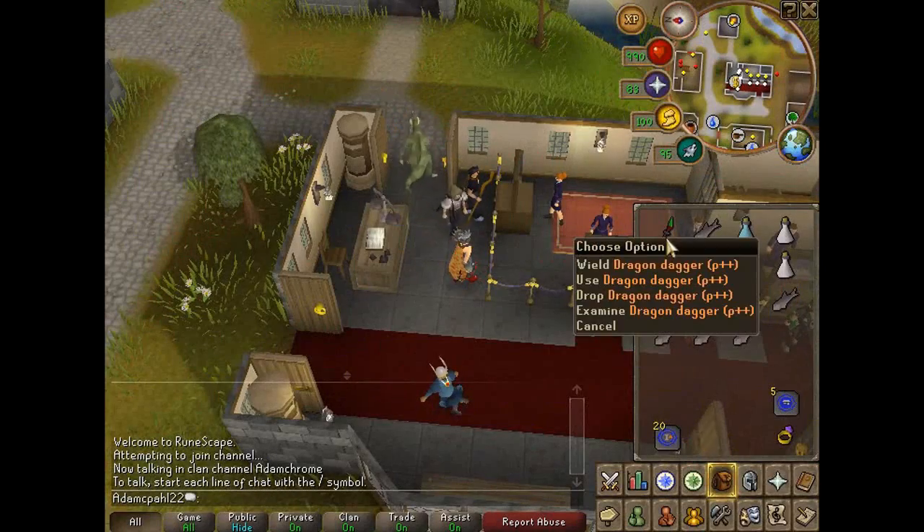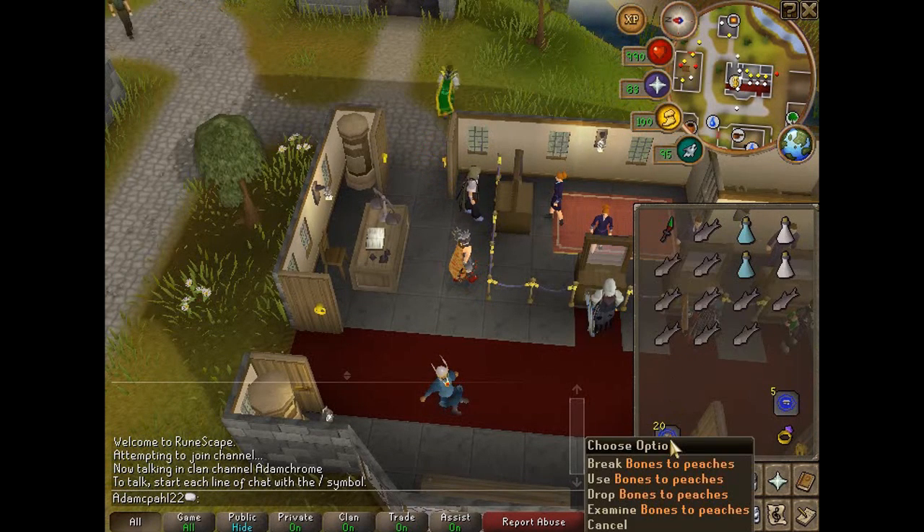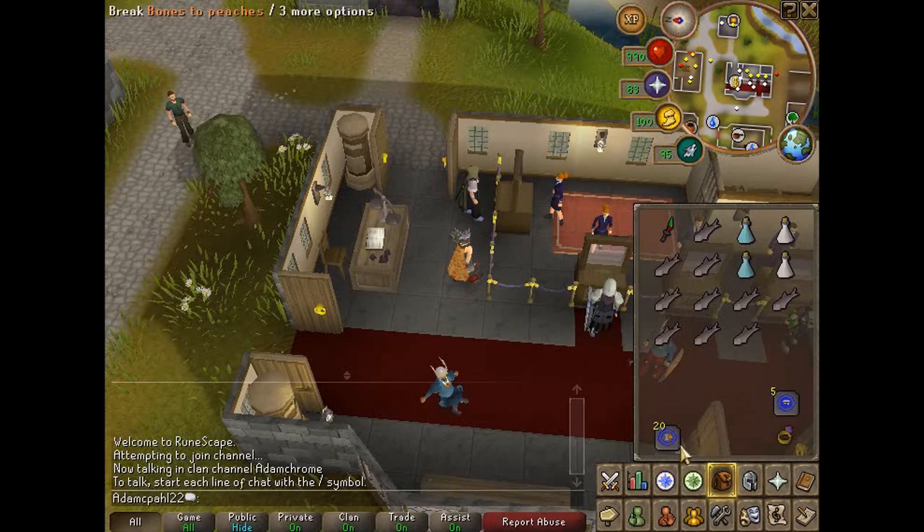To kill these you'll need a DDS, extreme attack and strength potions, some low level food, bones to peaches tabs, a house tally tab, and a ring of slaying.